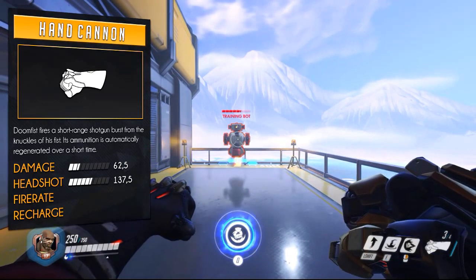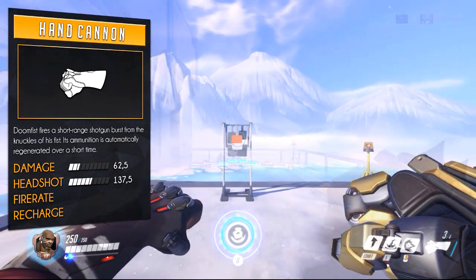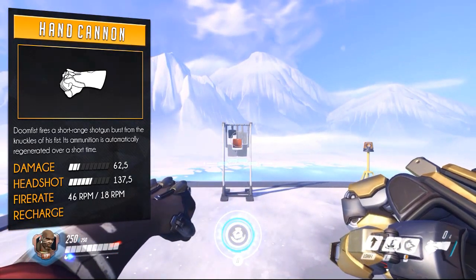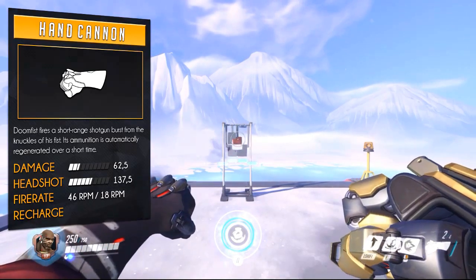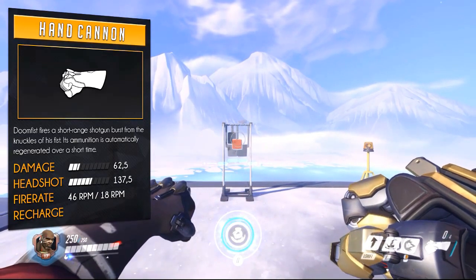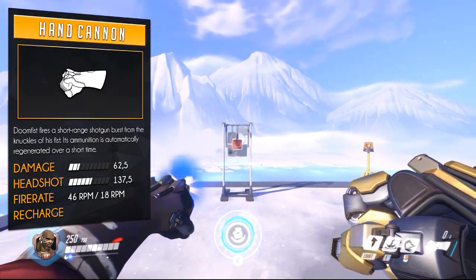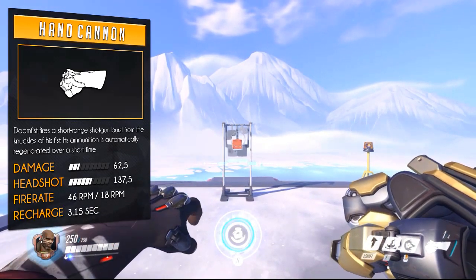With or without headshots it will take two to four shots for heroes up to 250 health. Its initial rate of fire is 46 rounds per minute, but after four rounds you will run out and your ammo will slowly recharge. If you keep shooting, the rate of fire will drop to 18 rounds per minute. The other option is to let it recharge, which takes just over three seconds.